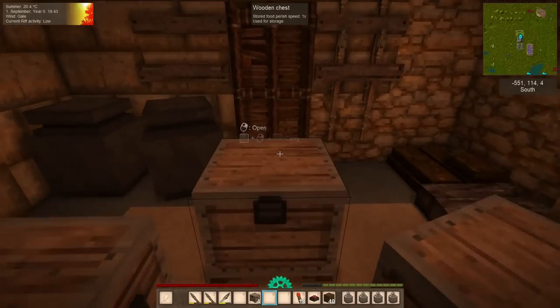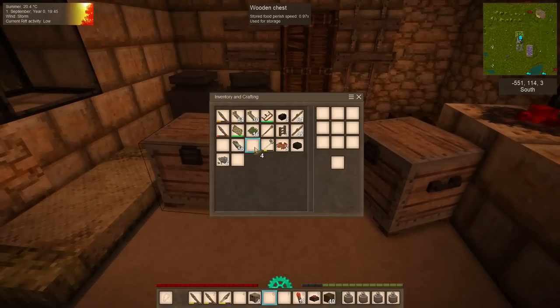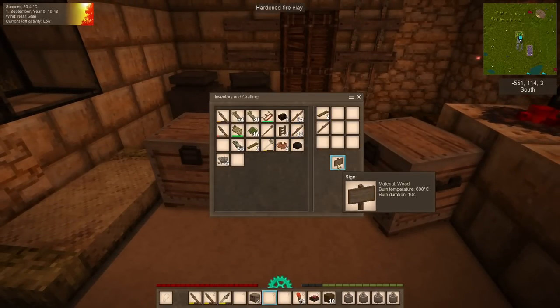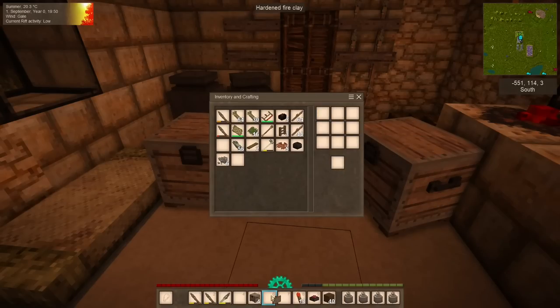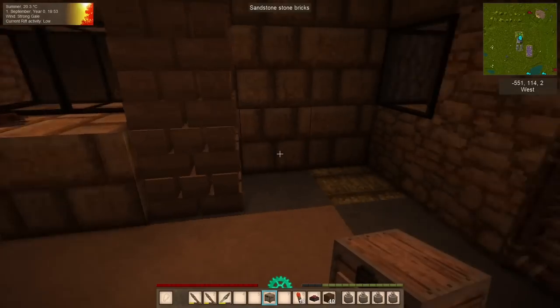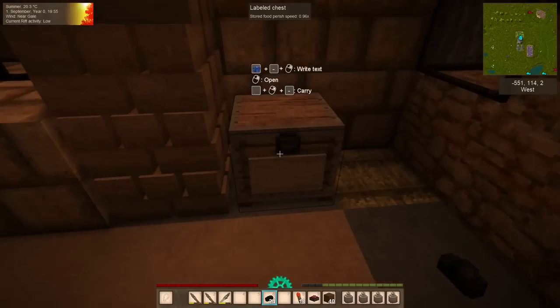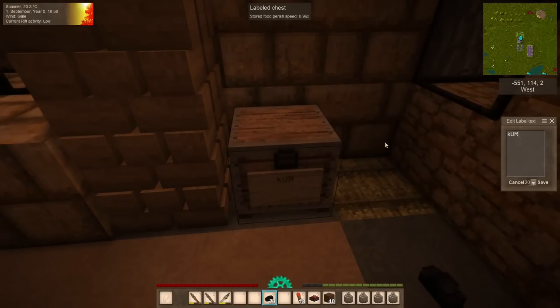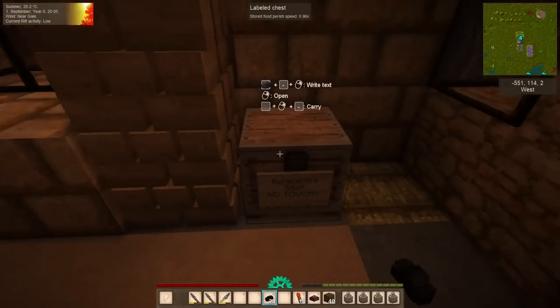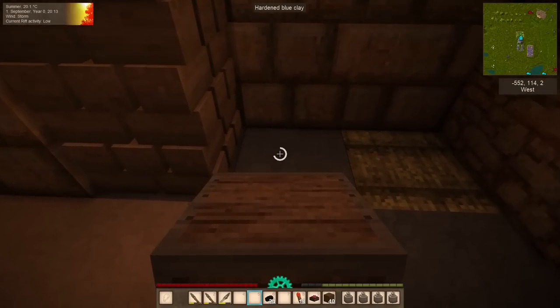There's something else you can do with chests — you can make labels for them. To make a label, make a sign with two boards and a stick, then tuck that into the crafting grid with your chest to get a labeled chest. Put it down, grab some charcoal as a writing material, then crouch and right-click. We can write something like 'Curazar's stuff — no touchy.' Now we have a labeled chest, and this label will persist if you pick it up and put it back down.